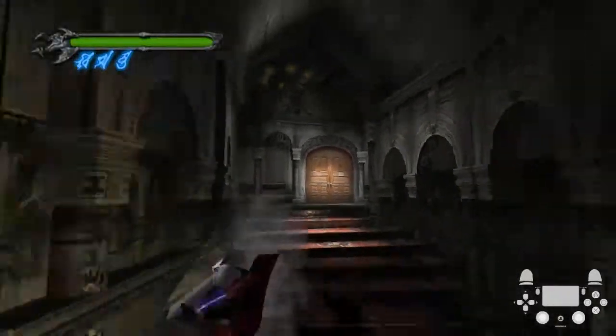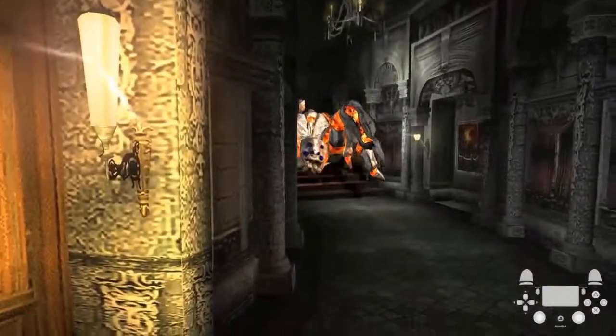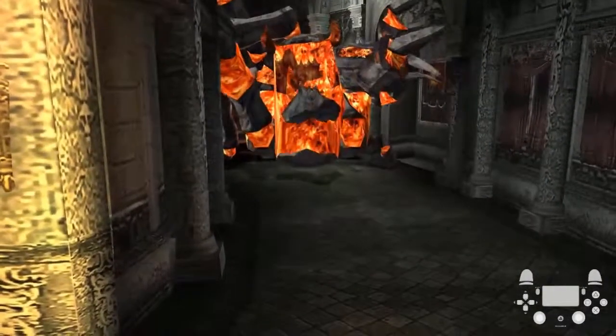And then you're just going to start stingering down this hallway. Once you hit there, you'll activate a phantom fight, but you can just walk into the door here and skip it.